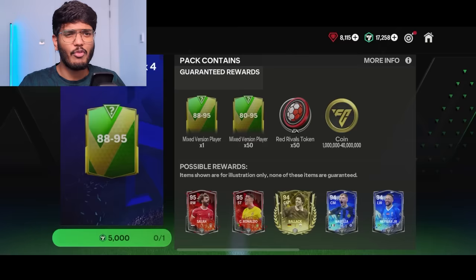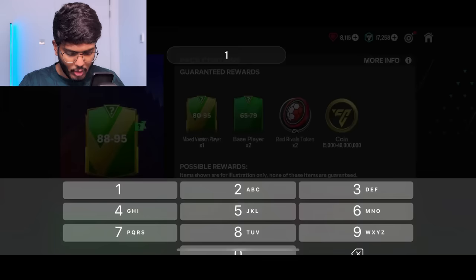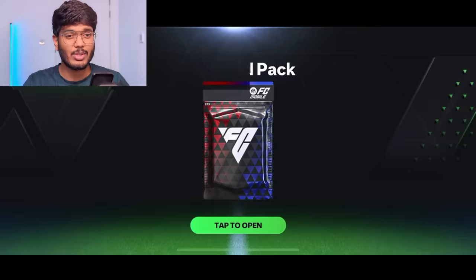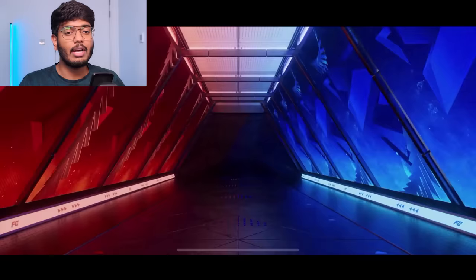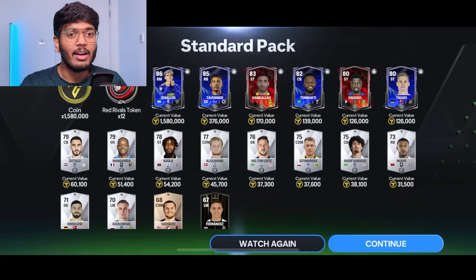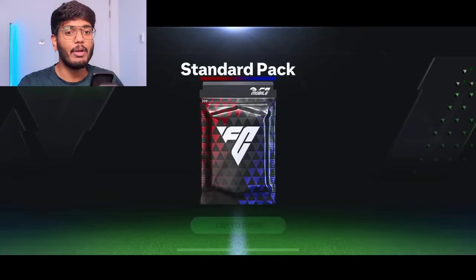Now we have the 5,000 FC point pack, but before that I want to open the daily standard pack — 10 of them using gems. We got a walkout — Argentina right man, Messi? Just joking! We got 1.58 million coins. Opening four more with FC points and we got nothing good from those.